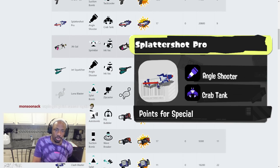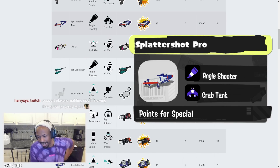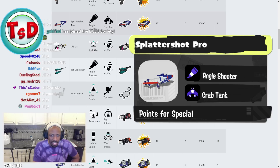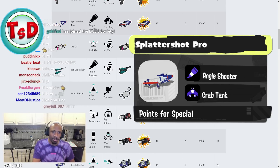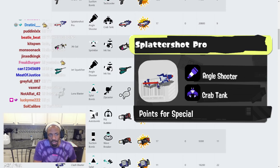Splattershot Pro has Angle Shooter and Crab Tank. The Angle Shooter is basically a railgun — you hit someone twice and railgun them if they try to run. Crab Tank with Splattershot Pro is really, really good. It gives a safer option to get in even though it has a lot of range anyway.